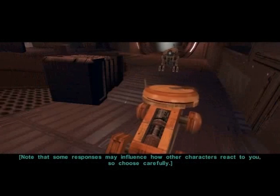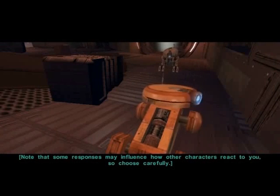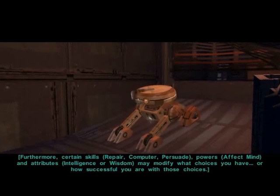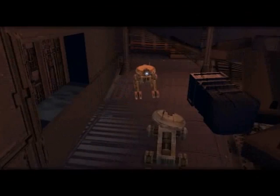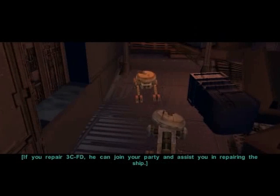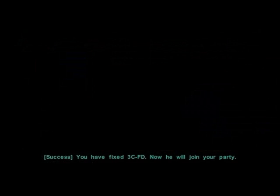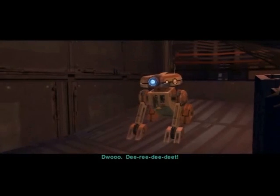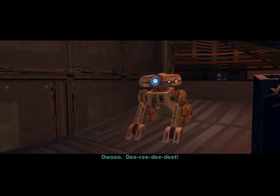Your choices may influence how other characters react to you, so choose carefully. Furthermore, certain skills, powers, and attributes may modify what choices you have or how successful you are. 3CFD is malfunctioning — you can fix him by using a part. Luckily you've already found one. If you repair 3CFD, he can join your party and assist you in repairing the ship. Success — you have fixed 3CFD! Why isn't it telling me what he's really saying? T3 understands him — why isn't it translated? I call shenanigans, KOTOR 2.